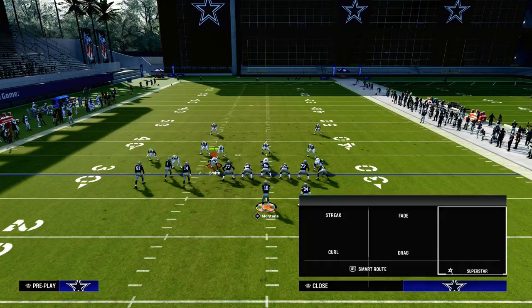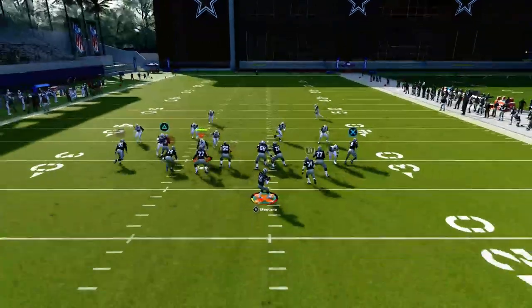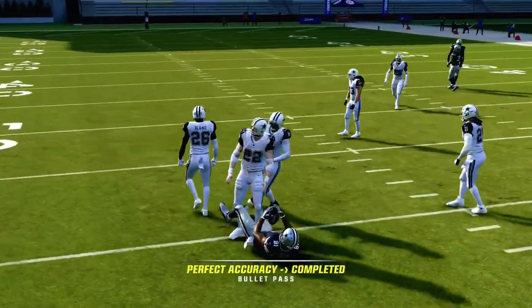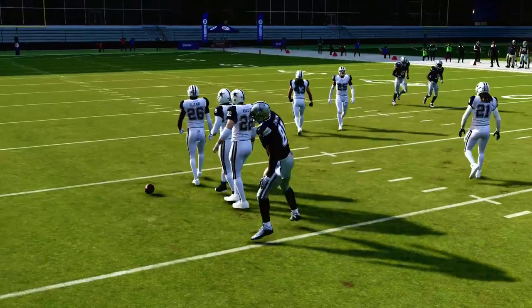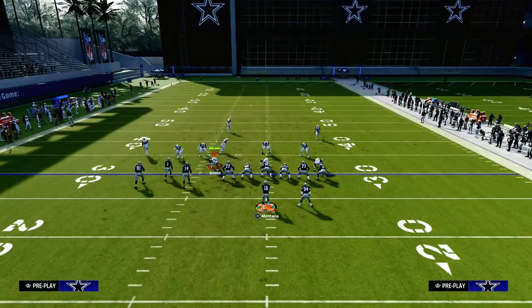One of the most underrated routes on this play is going to be this curl route on the left-hand side. What you're going to notice is when he curls up, he is going to beat man coverage consistently. In Madden 24, curl routes are actually one of the best routes in the game that pretty much nobody uses consistently.